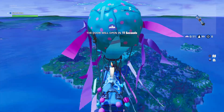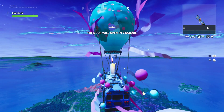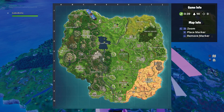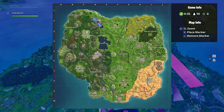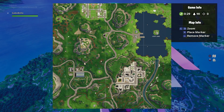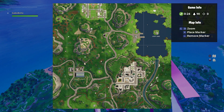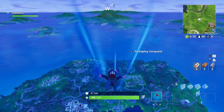Hey, what is up guys, FoxHD here back at you with another video. In this video I'm showing you the Week 4 challenges: search between a gas station, soccer pitch, and stunt mountain. I'm gonna show you the approximate location because I'm doing this a little bit too early. So here's the soccer pitch, here's the stunt mountain, and here is the gas location, so we're gonna land right over here.